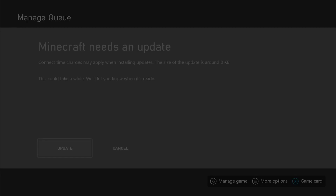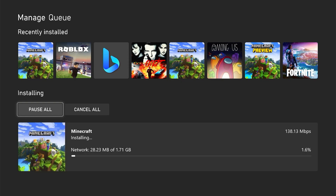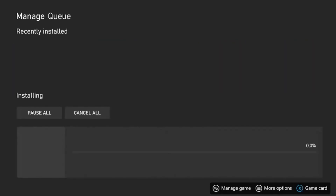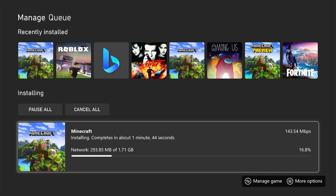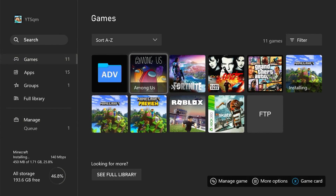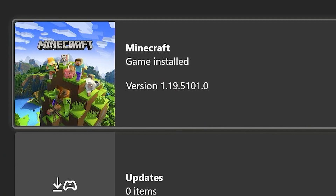Once Minecraft has installed, click A to update and it should update to the current version, which is about two gigabytes. If you have an issue where you're unable to update, make sure you only have one version of Minecraft. If you head to My Games and Apps and see two versions of Minecraft, you want to uninstall the one which is the current version, keeping only the old one.